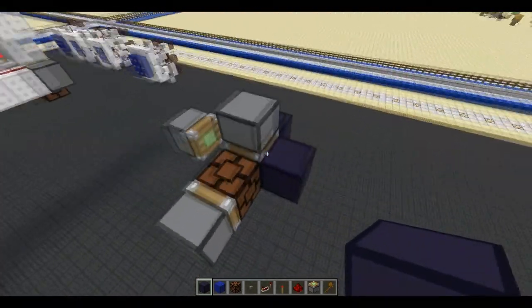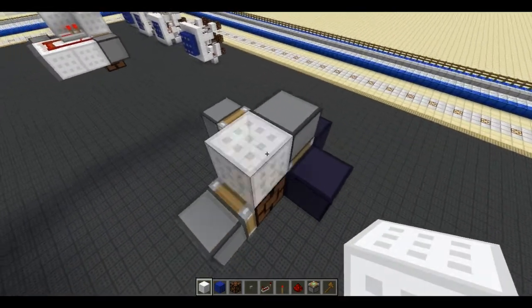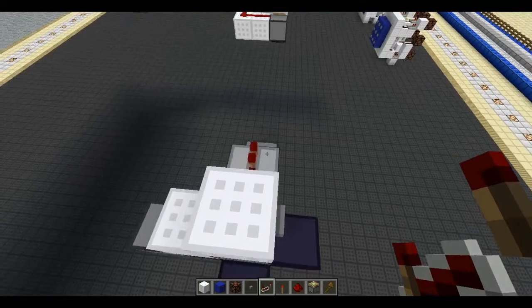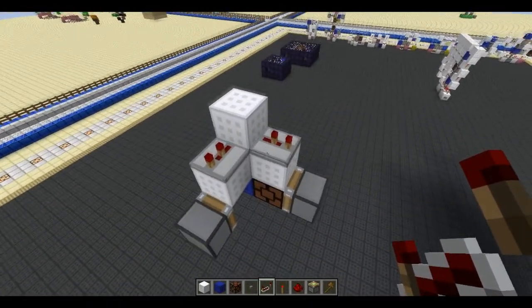2 piston moveable blocks, 2 blocks — this will be your input. I have repeaters feeding out of that on 2 ticks of delay each.